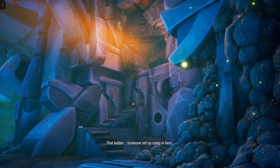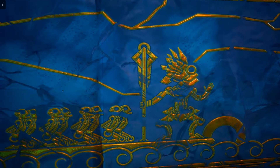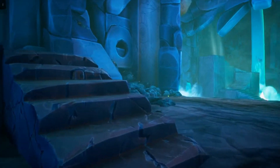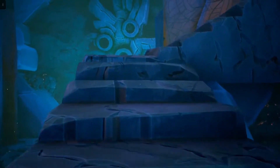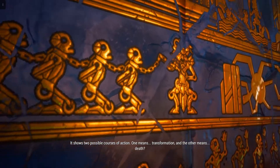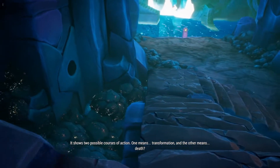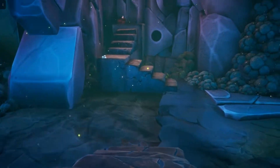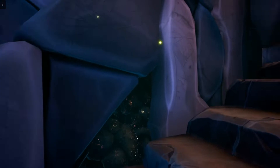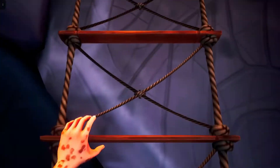There's a ladder — someone set up camp in here. There are going to be the last two murals. It looks like a means of transportation to get to a sanctuary. It seems to show two possible courses of action: one means transformation and the other means something else.